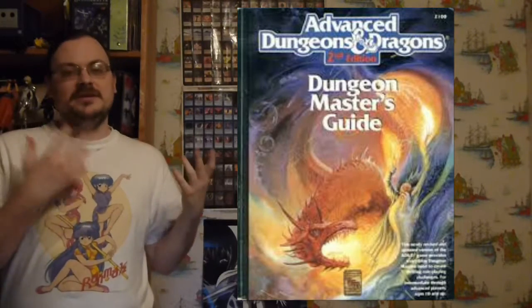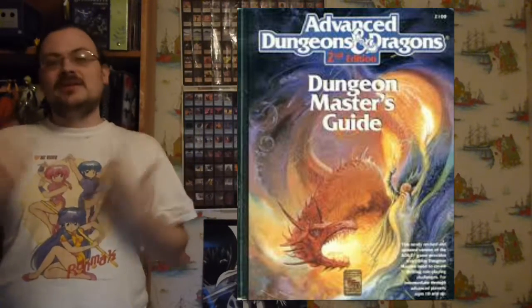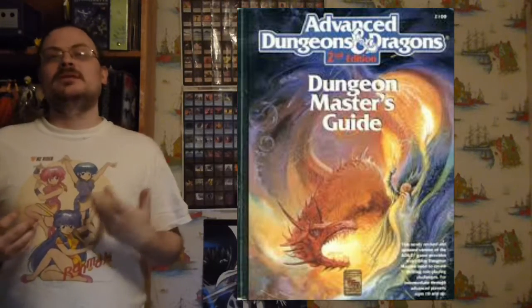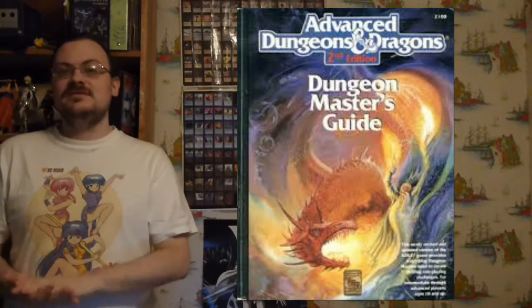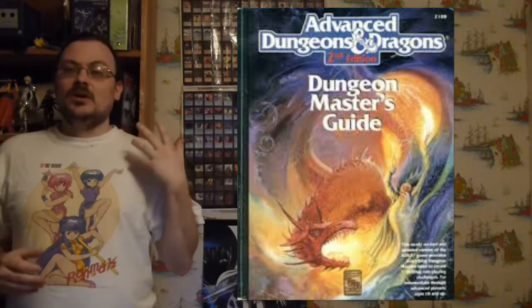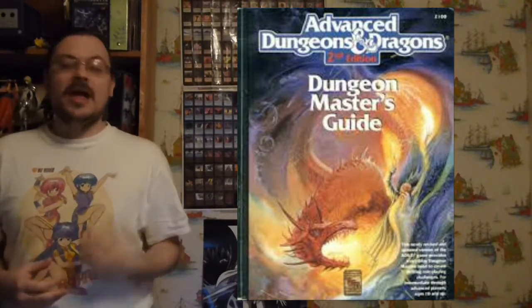There is another disadvantage: this applies not only to dying, but to reaching death's door. Because it fries the brain so much, if you are a character who memorizes spells, you lose them — you don't have them anymore. So if you're a wizard and you had a bunch of spells memorized, you don't have them once you're back up out of that dying condition. You lost them all because your brain got fried from the shock of hitting these low hit point values.